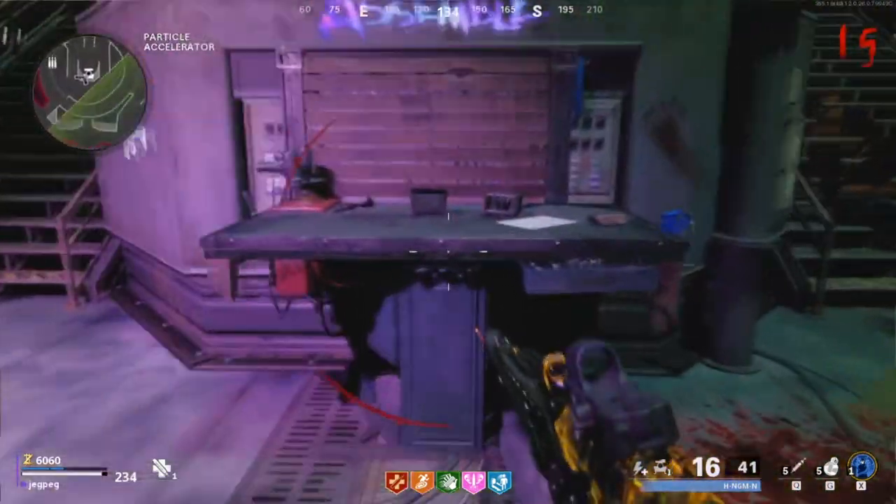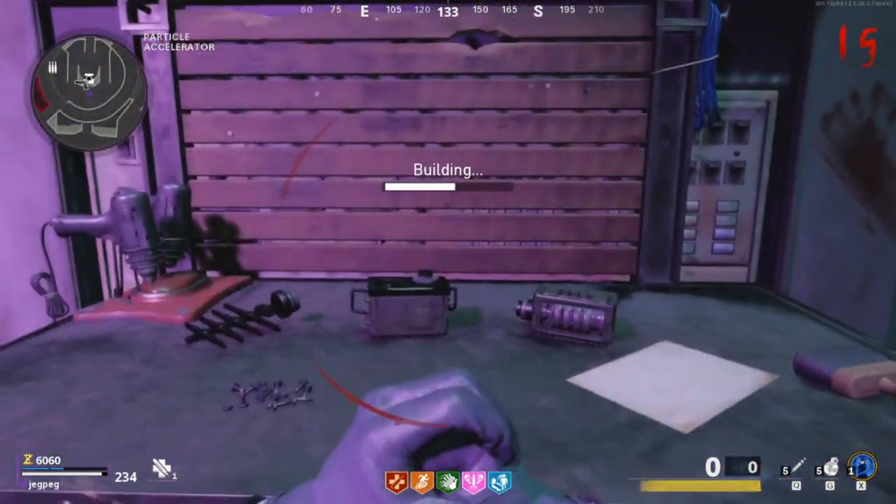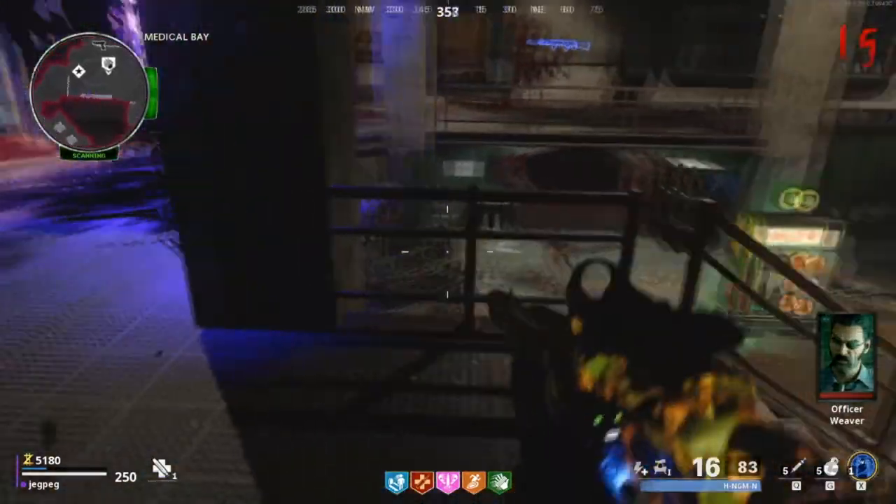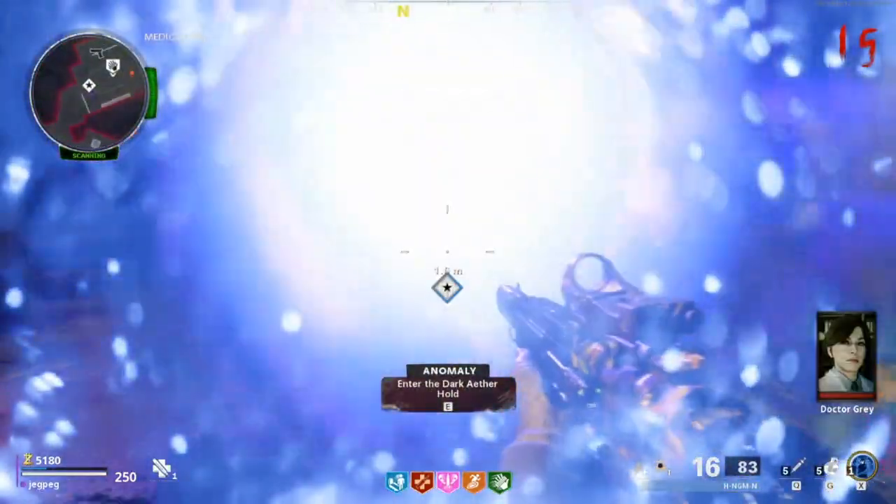Once you have all the parts, go down the stairs where the aether scope part was next to the aether tunnel and build it at the workbench. Afterwards, go to the medbay where Speed Cola is and enter the dark aether portal there.